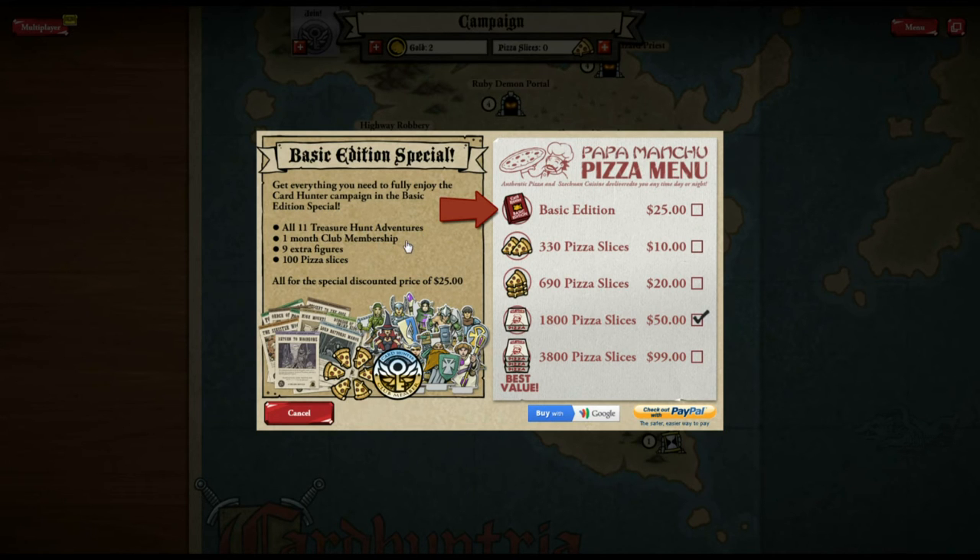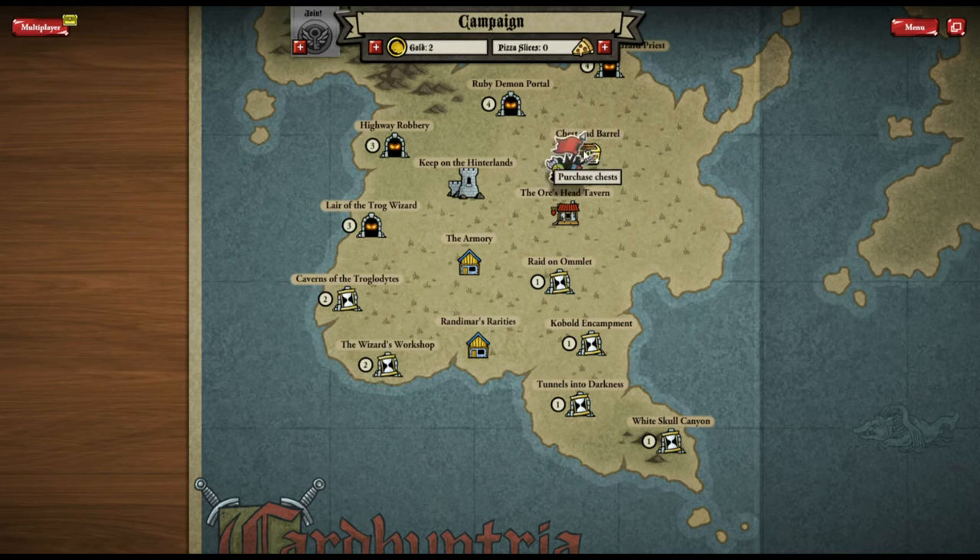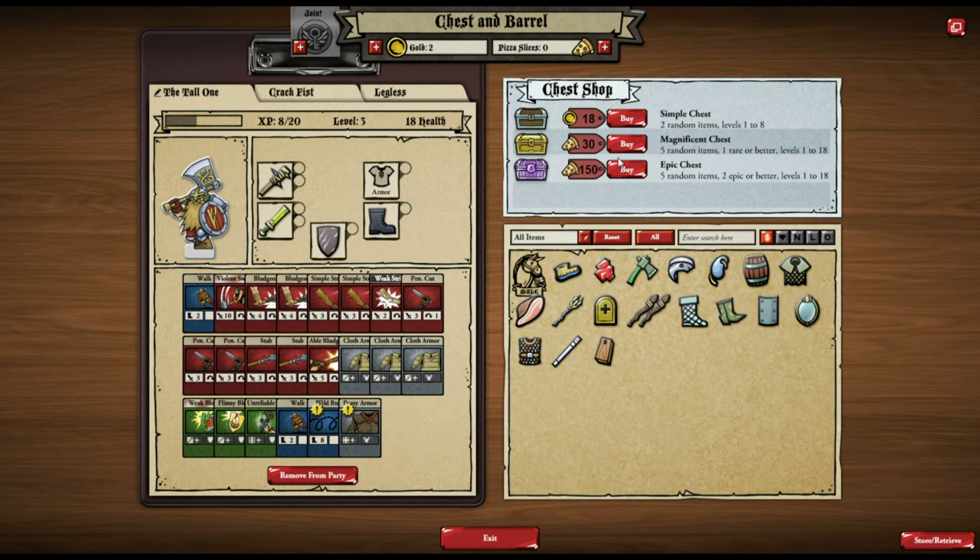What you get for that is all 11 treasure hunt adventures, one month club membership, nine extra character figures, and 100 free pizza slices. You can also spend pizza slices on chests — 150 is one epic chest with two epic-or-better items. Five random items with one rare or better is 30 slices, or you can buy a simple level one-to-eight chest using in-game gold.